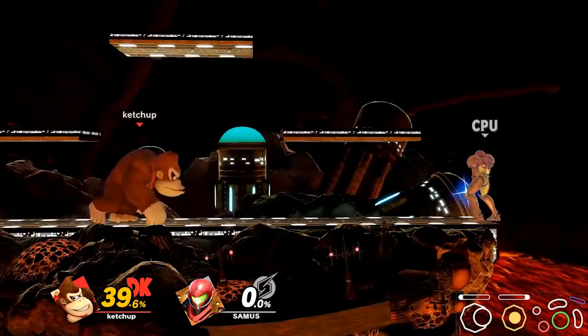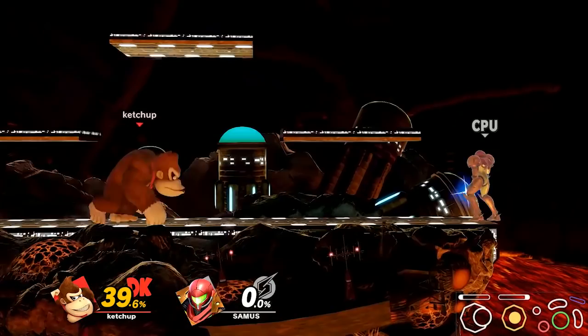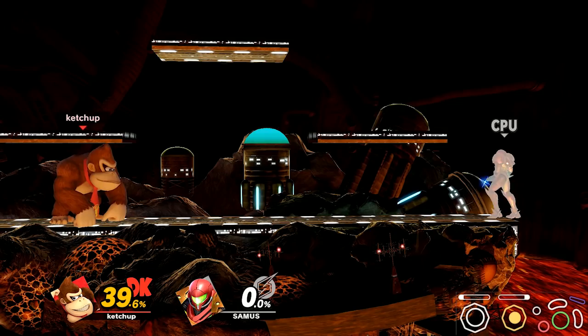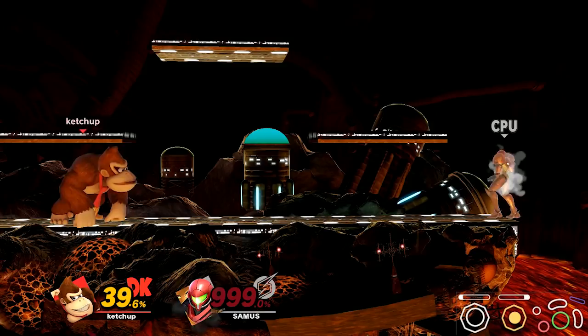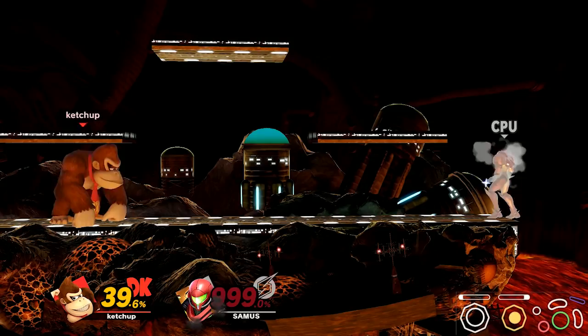These are the very general basics of how to deal with projectiles. Depending on your character — if you're Donkey Kong I recommend the walking method; if you're a fast character like Fox, dash dancing and short hops are better because you're more mobile. Obviously if you have a projectile or reflector it's a lot easier to deal with these things because you can out-camp them or reflect projectiles back, but if you're a heavy it gets really annoying.